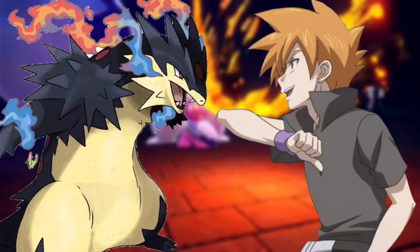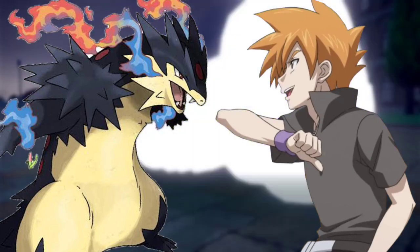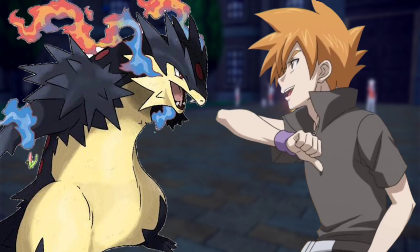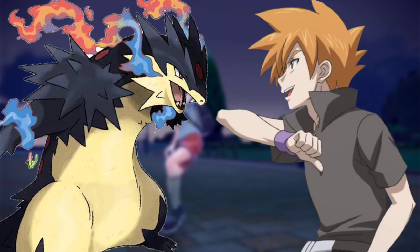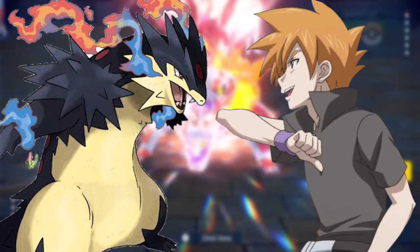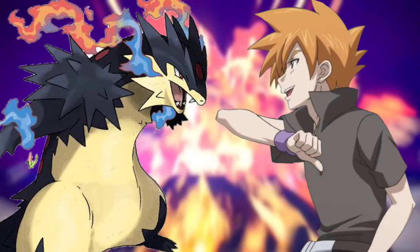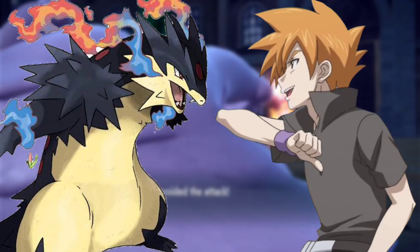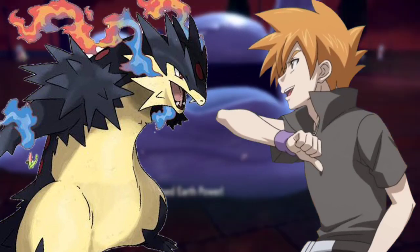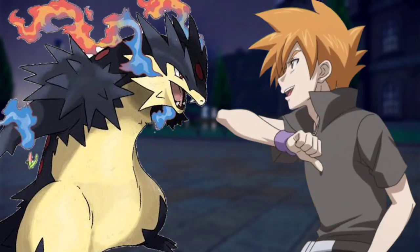Charizard used Hyper Beam; Blaziken balanced in the air and dodged. Blaziken used Sky Attack and Charizard countered with Dragon Rush. Charizard used Dragon Rage and Blaziken used Overheat to counter. Blaziken used Sky Attack again, striking Charizard and sending it crashing near Ash. Charizard got up and used Dragon Rush; Blaziken jumped and used Mega Kick, sending Charizard crashing. Charizard stood up and used Dragon Rush once more while Blaziken used Brave Bird — both crashed into each other.